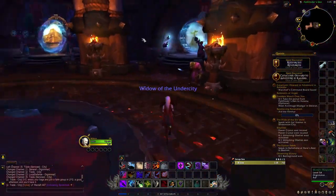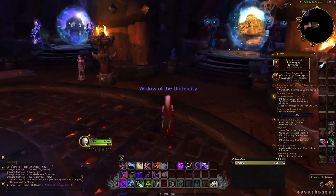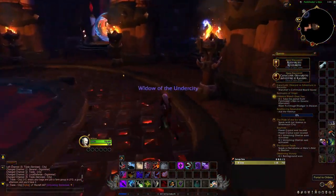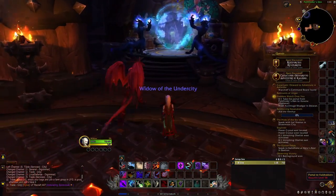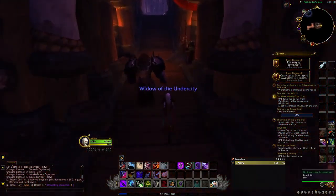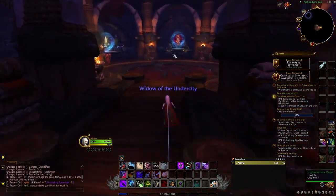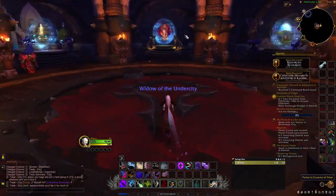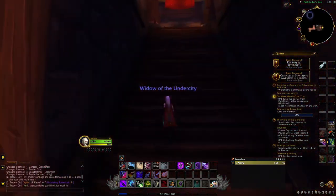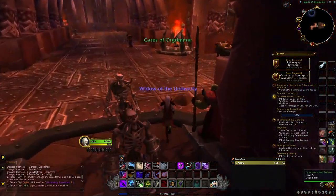In Orgrimmar's portal room we have similar portals — Dalaran, Pandaria, and Zuldazar. Instead of going to Kul Tiras like the Alliance, the Horde goes to Zandalar. There's also Azuna, a portal to Oribos for Shadowlands, Valdrakken for Dragonflight, and Silvermoon City instead of the Exodar. Down the stairs you can find the rest of the portals: Shattrath, Caverns of Time, and Warspear Ashran from the Warlords of Draenor expansion.